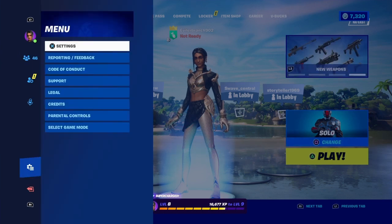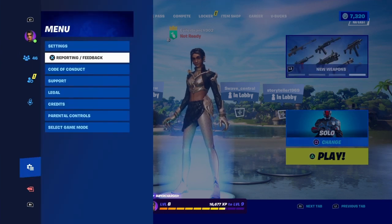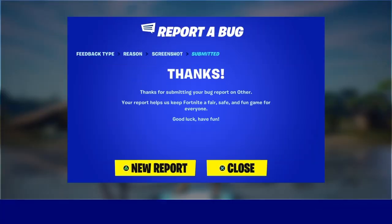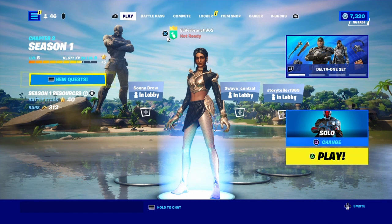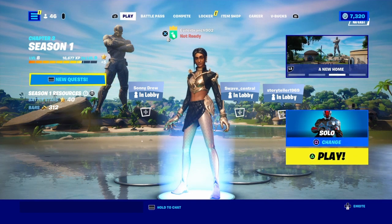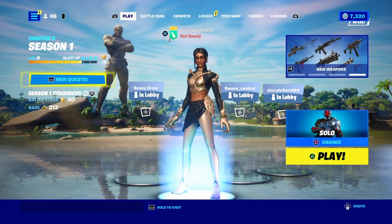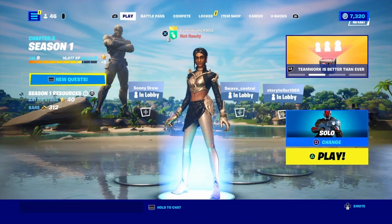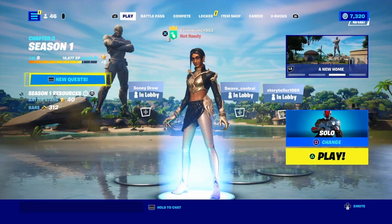For the final step to merge accounts: open the pause menu, go to the gear, click on Reporting/Feedback, click on Report Bugs, scroll to the bottom, click Other, then Continue, and submit the report. Epic Games will email you in a few minutes asking what your problem is. Tell them you want to merge two or more of your Fortnite accounts, and they'll guide you through the process, telling you which accounts to merge and providing instructions.